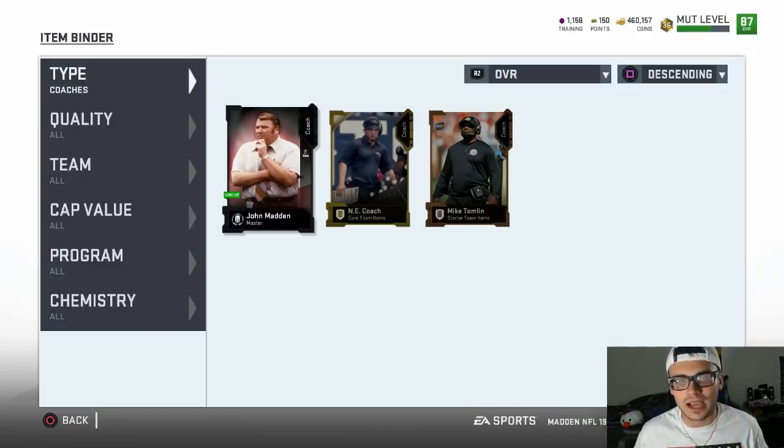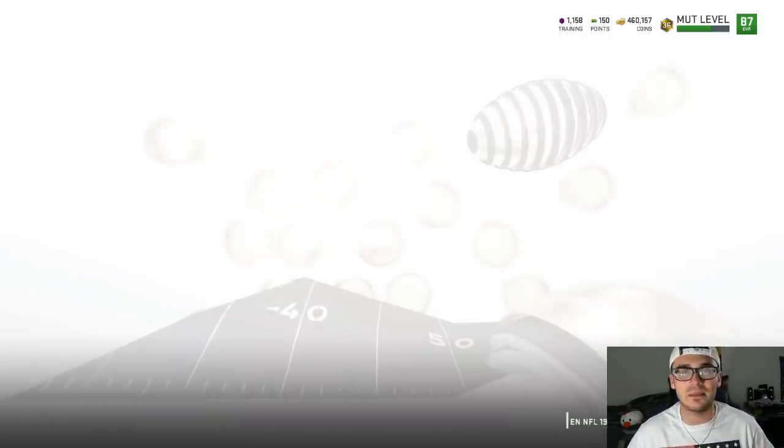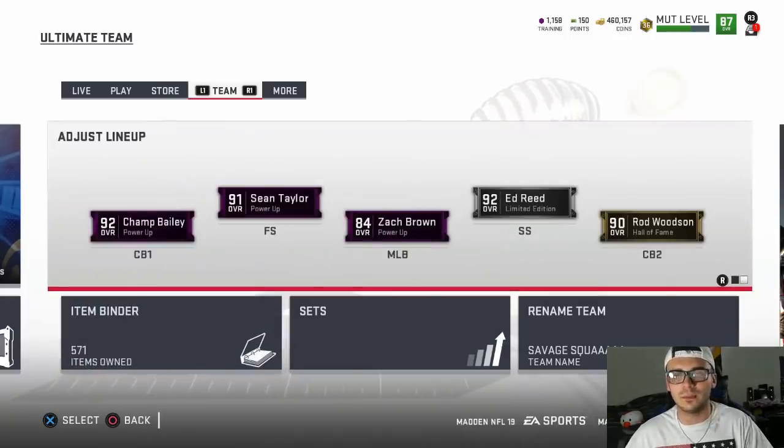It would be too overpowered to get plus one speed right now since the game just came out — you'd have players like Tyreek Hill with 93 speed who would be unmatched against any corner or defender. Right now John Madden is sitting at about a million coins in value, but once you're able to get speed on him, he's going to become so much more powerful.